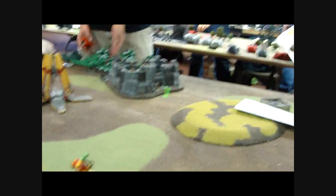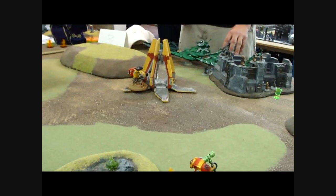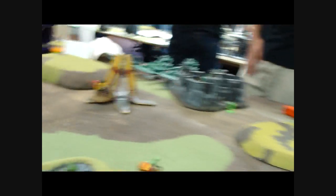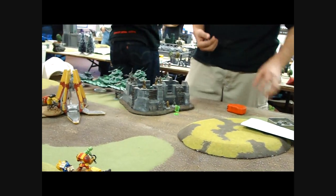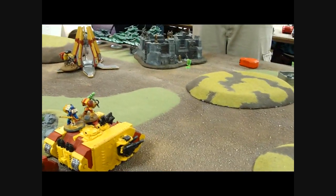Hey guys, Sharon here. It's the bottom of turn one. He's bringing on his fleet of nastiness. He deployed his Rangers in the building. I kept everything off. I brought in the two tackle squads; my objective is over here. My Land Raider standard tactics with the Librarian. The Dreadnought and the Dropship are thrown up there. I was trying to force him into the other side of the deployment zone with the Dreadnought, but he's ignored it, which is interesting. I've got a full tactical squad in a Rhino, Khan and another tactical squad, and a Razorback outflanking. And I have speeders that are in reserve.